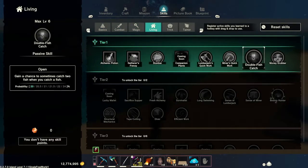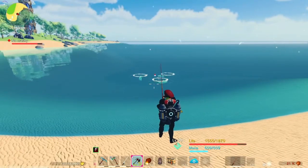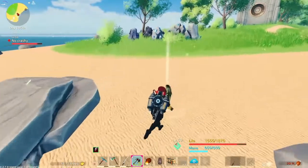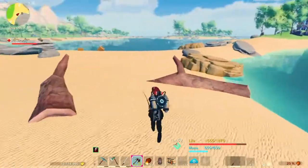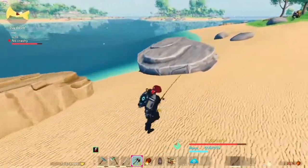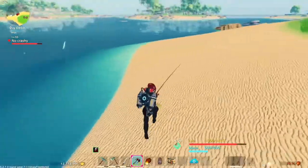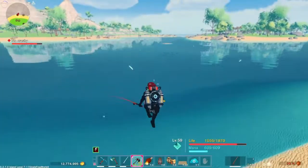you can do the double fish catch, giving you a chance to catch more than one fish on one cast. That might be a decent skill to get early in the game when you're trying to get fish fillets. I caught a black bass there. With the winter content update they also added schools of fish — those small ones are just ones you can catch with a regular fishing pole, but out here you can see them swimming under the water.